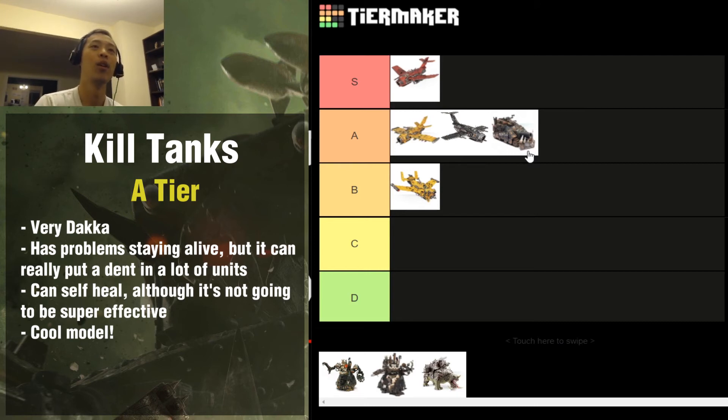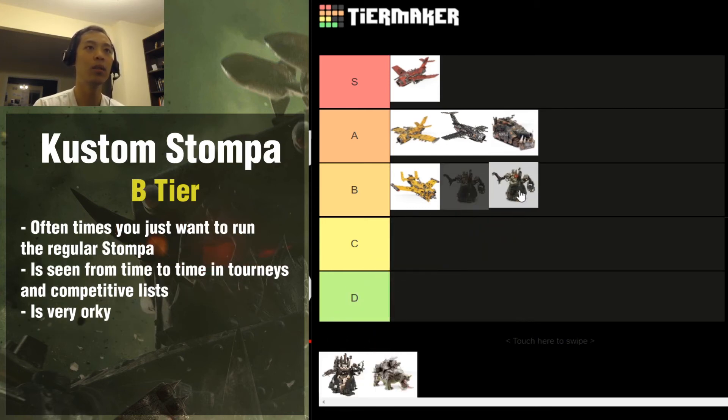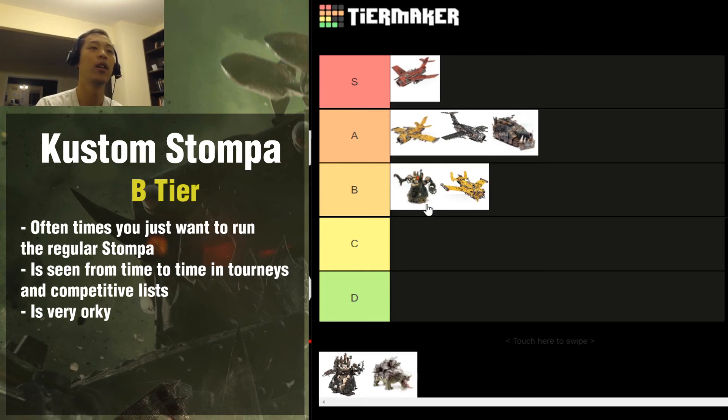There is a buff to detachments where you take only minus-one command point to have a single Lord of War, which will definitely make this a more interesting choice and make lists more fun. We'll see how that affects gameplay going forward, especially with the new codex. In the current 8th edition Orc codex I would say the Kill Tank is A tier. Now the Custom Stompa I would put above the Waz-Bom. Custom Stompa has seen some competitive play, but it's outshined by the regular Stompa - the regular Stompa is a little more blasty, more Dakka, more killy. For that reason I put the Custom Stompa at B tier.